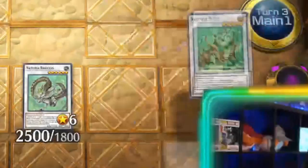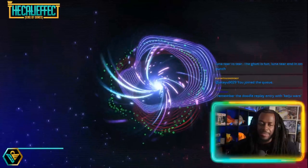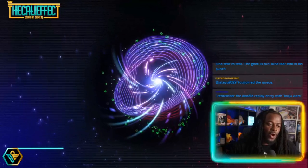We'll summon Camellia and then Synchro Summon with our Camellia and Mole Cricket for Naturia Beast. Holy, how is he gonna get over this? Now we have Naturia Barkion stopping all traps, we have Naturia Beast stopping all spells — we're in the game.